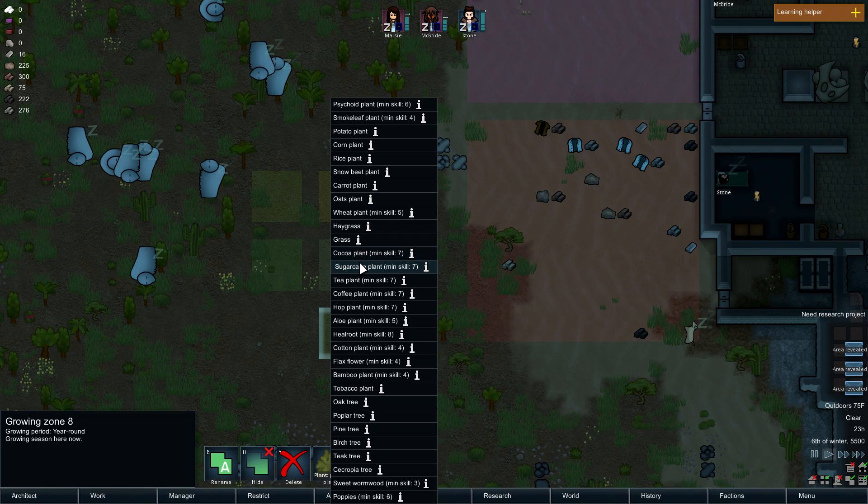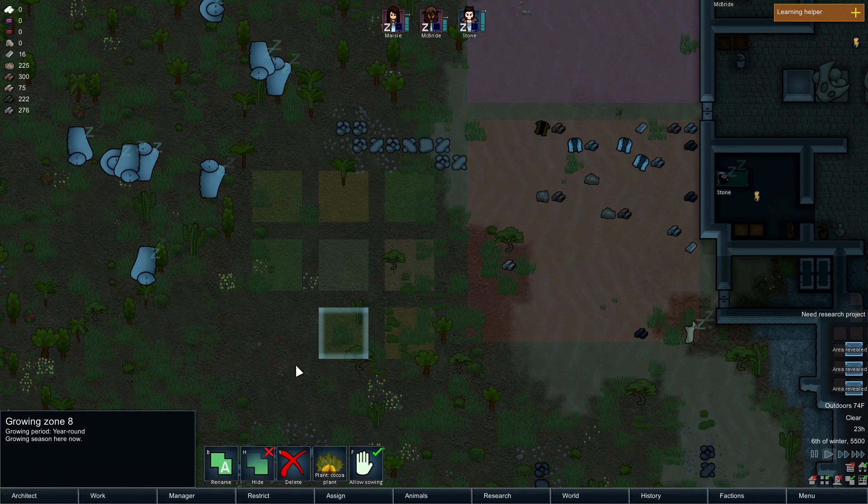I know I'm getting overzealous with the farms. You don't want to give them too much to do, but I always do. Should we do cocoa? They can't grow it yet, anyway. Cocoa, sure. Does it grow on a tree or a bush? I know in real life it grows on a tree.